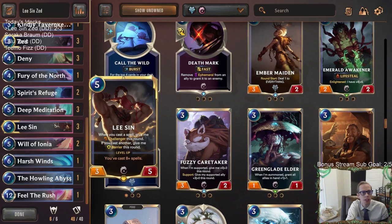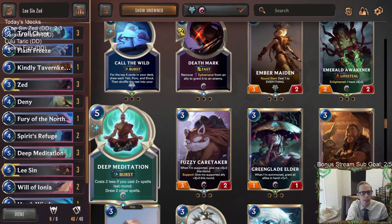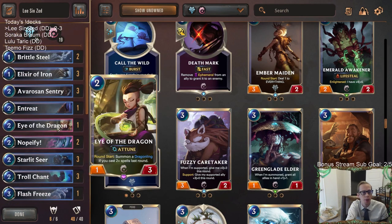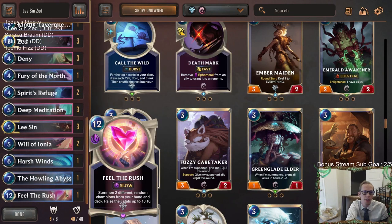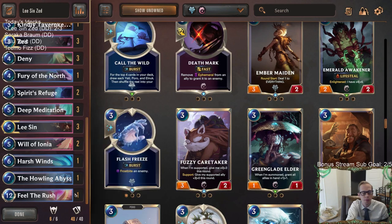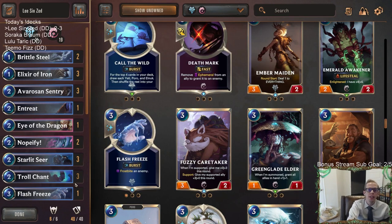I think I would get rid of the Fae Guides and go either Tavern Keeper or Eye of the Dragon. Probably Eye of the Dragon — against Go Hard I think you'd rather have Eye of the Dragon, but against Fearsome you'd rather have Tavern Keeper. Eye of the Dragon doesn't really do anything against Fearsome. You could split the difference and play one of each. Spirit's Refuge was pretty clutch a couple of times healing the Nexus. Maybe play an Eye of the Dragon and a Tavern Keeper. Two Field of Rush probably makes a better deck, but Howling Abyss is too cool. Alright, so that's Lee Sin Zed — hit that like button, leave those comments, and thank you so much for watching. I'll see you for the next video.